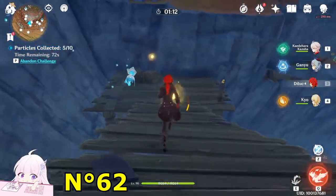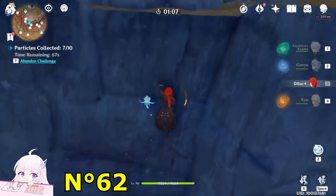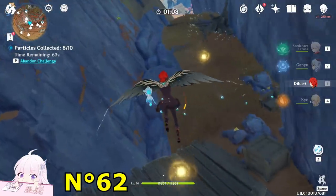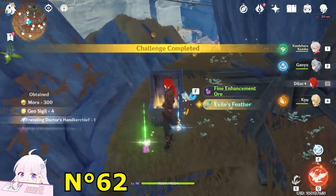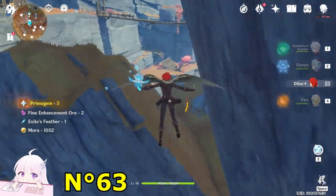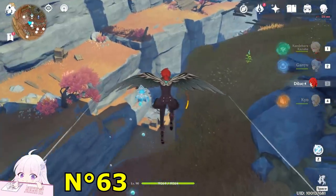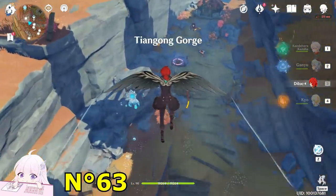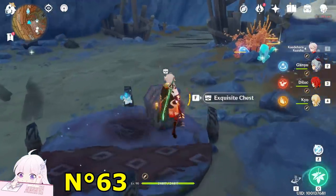Go downside, jump here, and you will get an exquisite chest. Once you get this chest, keep going in the direction you got the chest — toward the north-west. You will see a Hilichurl encampment with an exquisite chest as well — just kill those Hilichurls, and after you kill them, take the chest.